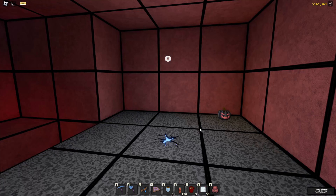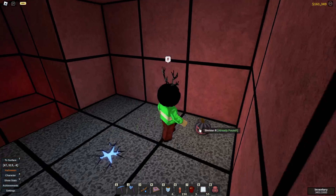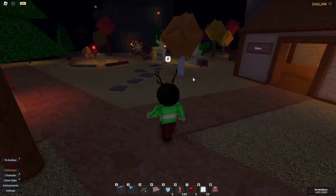As we drink it we'll be teleported right to hell, and here we'll find our next pumpkin — Sinister R — waiting right around in this area. You could, if you feel lucky enough, mine all the way to hell and find it by yourself, but that would take forever so I don't recommend doing that.